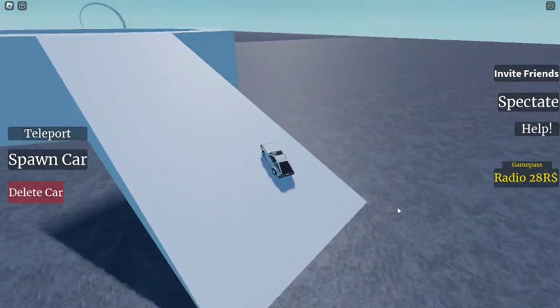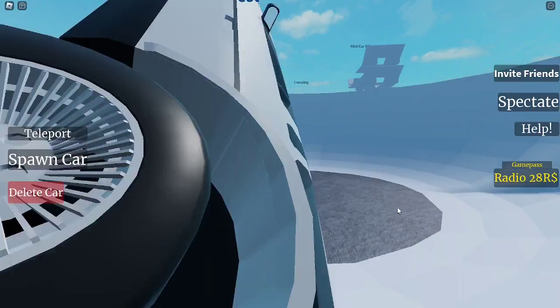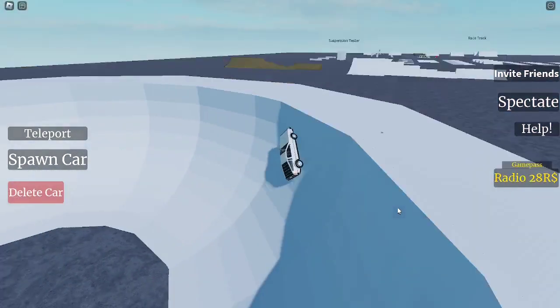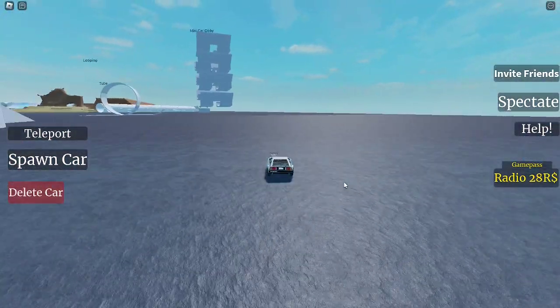I wonder what this is. I think it's just kind of a big ball. Yeah, you can just ride on the side. So you can even make it out. I was not expecting that. I thought I'd have to like teleport out and then get a different car.